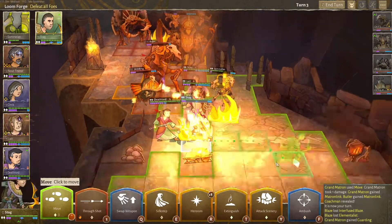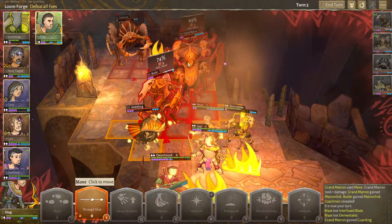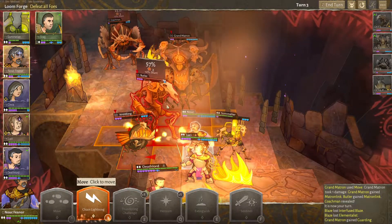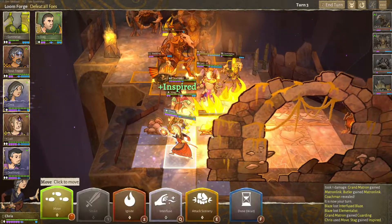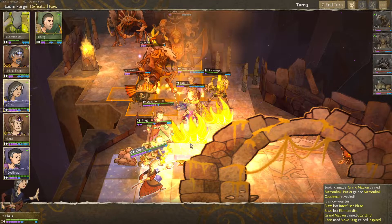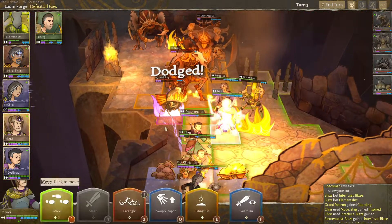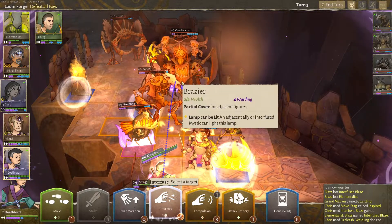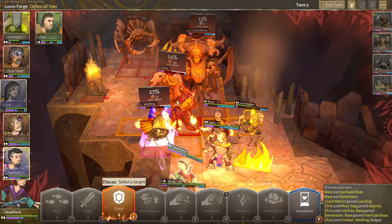Stag is gonna have to move — he's gonna move here. Now he's got a good through shot. It's not so good. Our sommelier can do something. And Nuke can do not much. Chris, bring your inspiration close to us. Chris could interfuse with one of these fires — let's grab this one, maybe. And Fire Lash him. Wow, these guys are good at dodging fires. Okay then. Deathlord — rocks for Discus? That fire would hurt our own boys, so let's go rocks. Apparently fire is really not the best way to go.